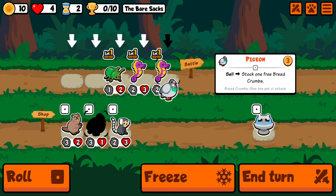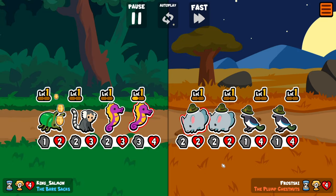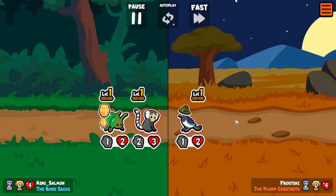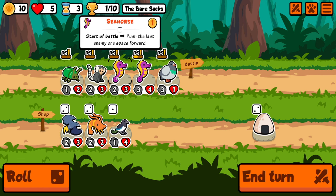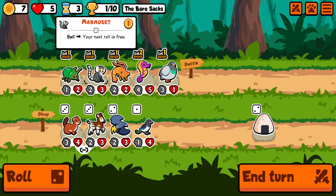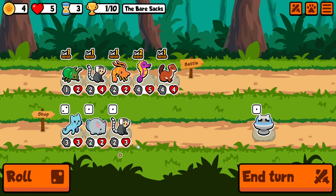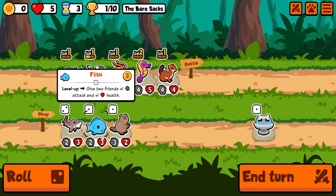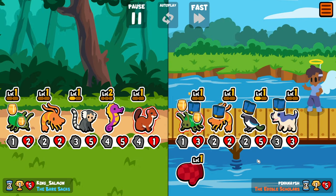I think what we can do is a buy/sell team. We'll go right there, get a level up for next turn. They are moving around a bit. We're good, so we're going to get our heart back. This weekly is a little tough though. Ooh, shrimp! Yeah, let's go shrimp. We'll get rid of Pigeon and go Weasel instead.